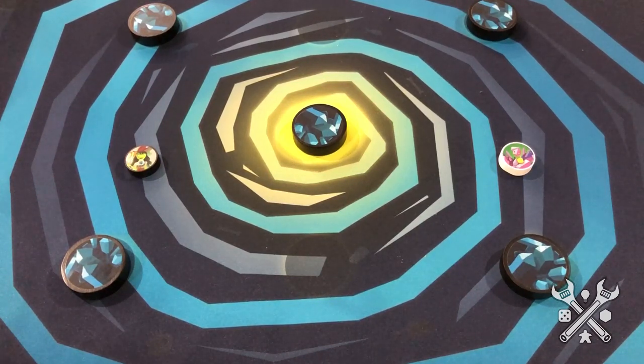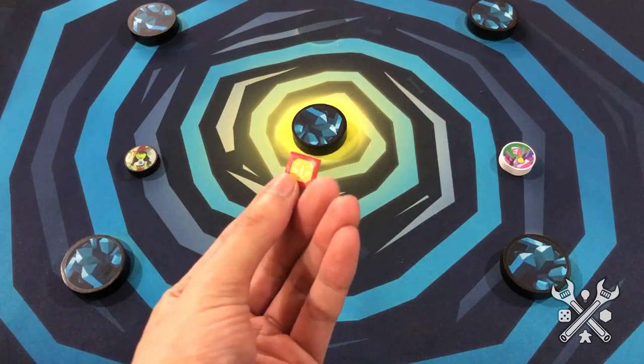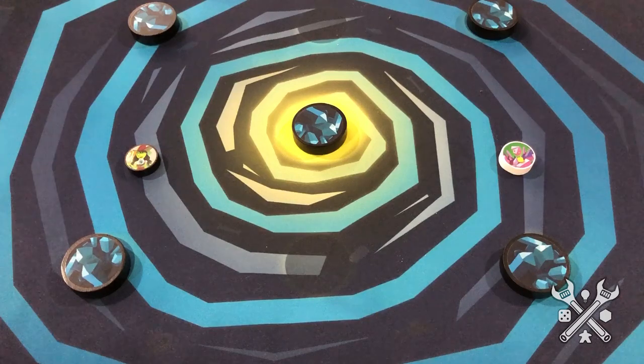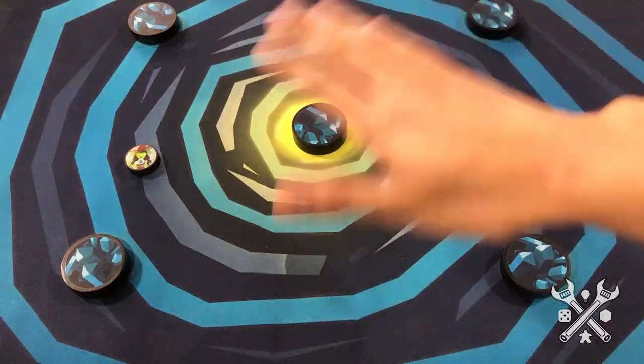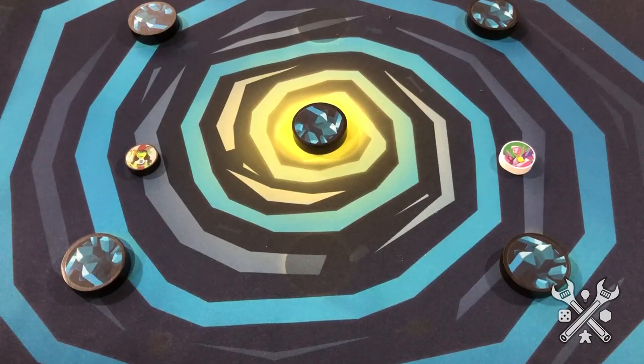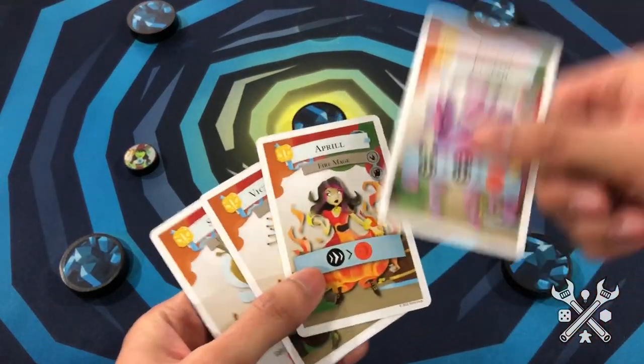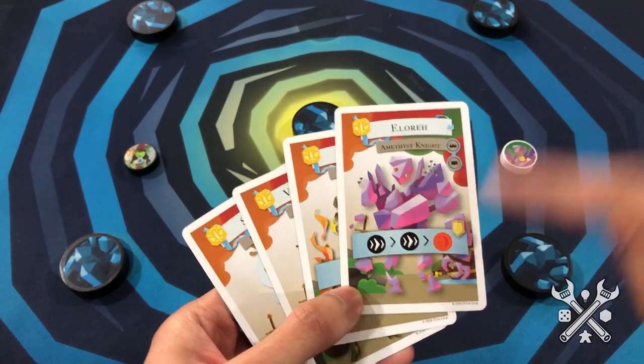In this game, you're trying to eliminate the other team's health to zero. The rules state that you can start the game with eight health points, but can also adjust based on how long you'd like to play. The idea is that you'll be flicking discs to attack each other on this battlefield of obstacles as well as your characters. Each player will have four action cards, and on their turn, they will play one of them, resolving all the different actions on that card.